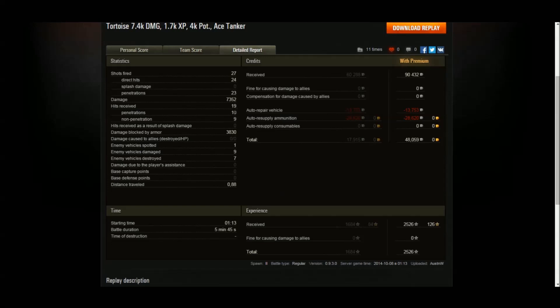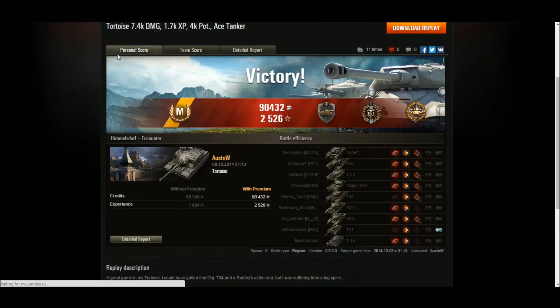19 hits received, 10 penetrations, nine bounces. He spotted one, damaged nine, destroyed seven, and earned 48,000 credits with a premium account. 2526 XP with a premium account. That is a replay all the way back from 9.3. I still have 9.3 and 9.2 replays to get through — I don't think I'm ever going to catch up to the amount of replays I'm getting. Thank you for sending that in a long time ago, Austin W, and sorry I haven't gotten around to it before now.